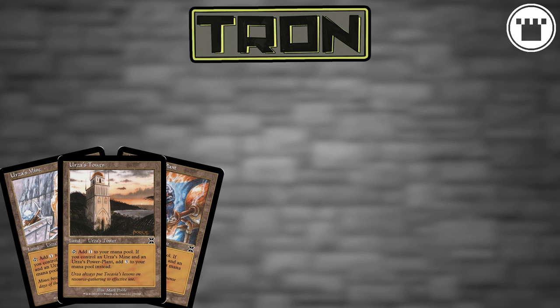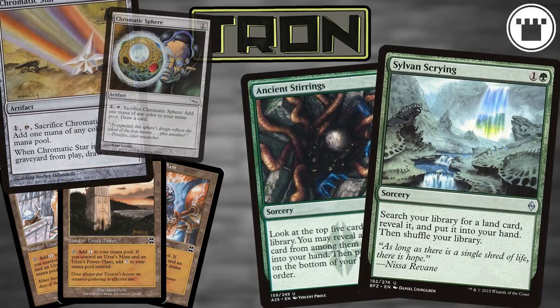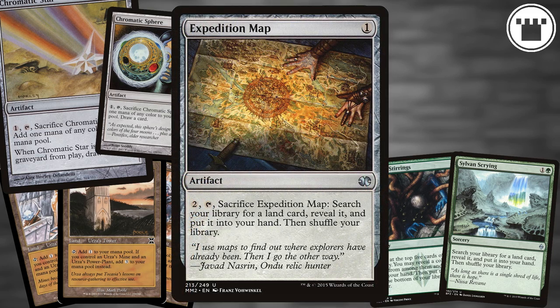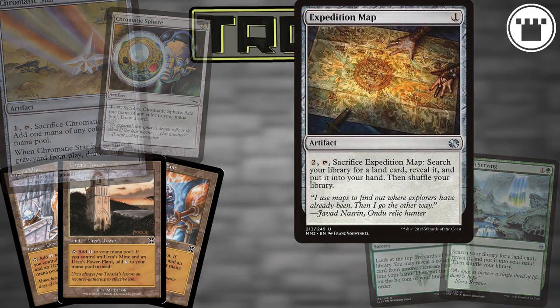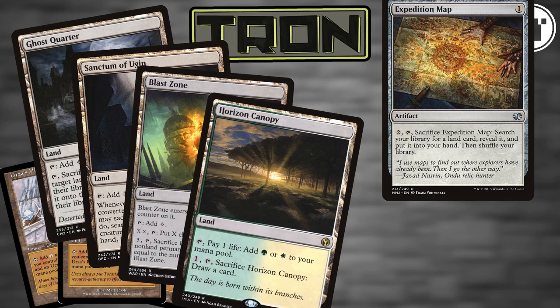While the deck is, for the most part, colorless, most variants include green for access to Ancient Stirrings and Sylvan Scrying. Chromatic Star and Sphere help you cast those green spells and dig a little deeper into your deck. Expedition Map rounds out the ways to search up Tron, and once you have it assembled, you can still use the map to search out your utility lands as needed.